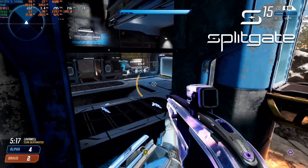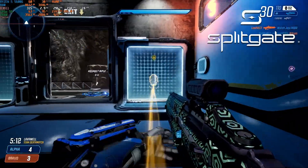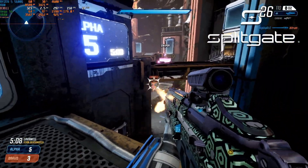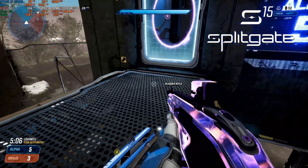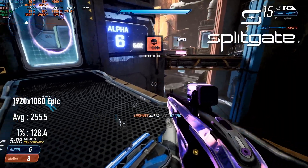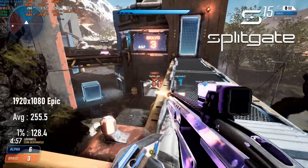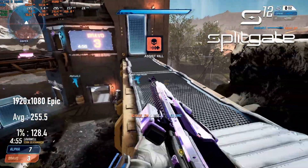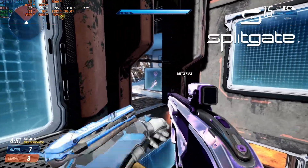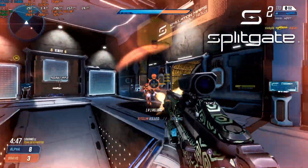Splitgate has a 360 FPS limit, and I didn't expect to meet it without compromising on quality. The Vega 56 set out to prove me wrong — averages across the three test matches didn't come close to the cap, but they did pass the 300 FPS mark frequently, and the maximum frame rate indeed reached 360. I didn't test at higher resolutions, but I dare say you could still get a high-refresh experience at 1440, maybe even 4K.